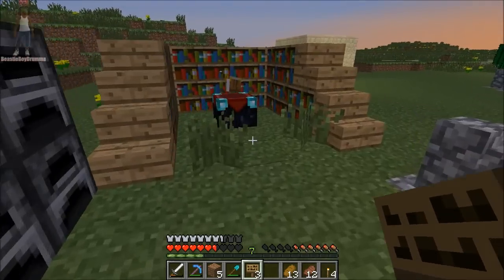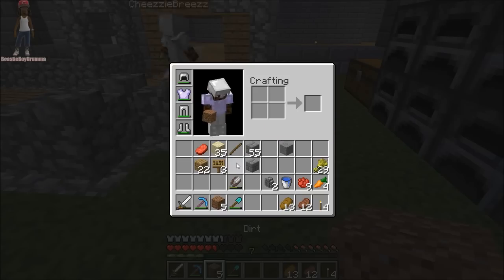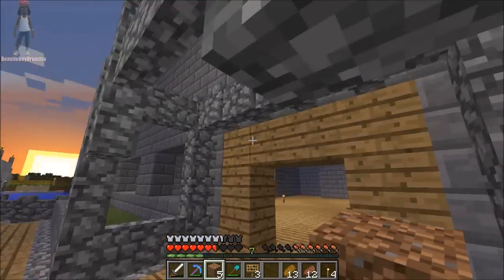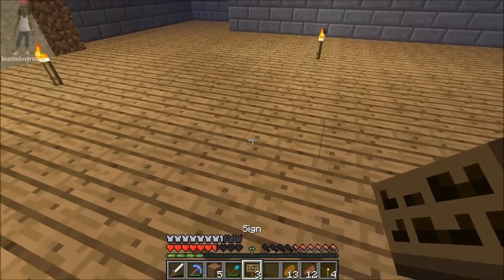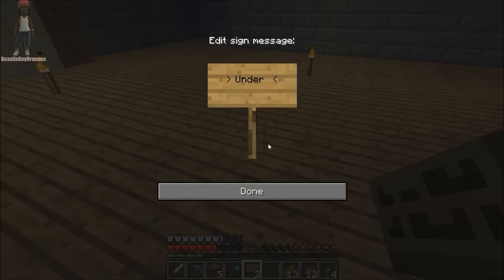I thought I could enchant a sign — that'd be cool, enchant a sign. I've seen it on a couple of adventure maps that have enchanted signs and stuff. This is vanilla Minecraft, not an adventure map — I'm saying I thought you could just do it yourself. Don't break any glass.